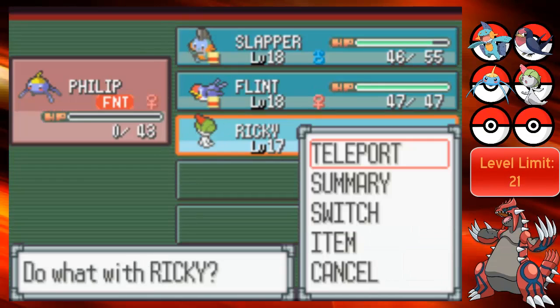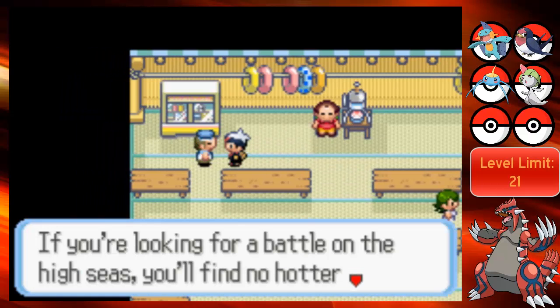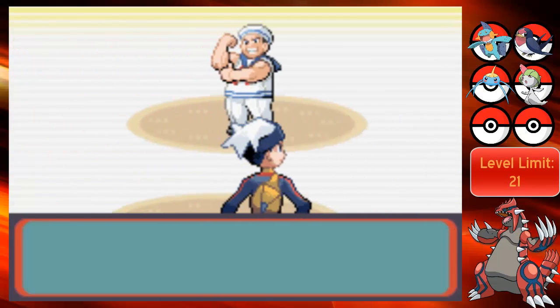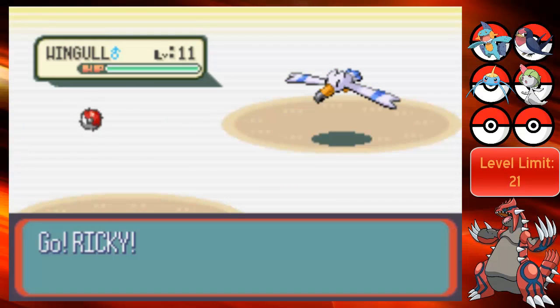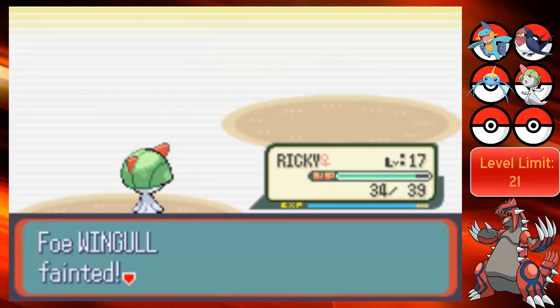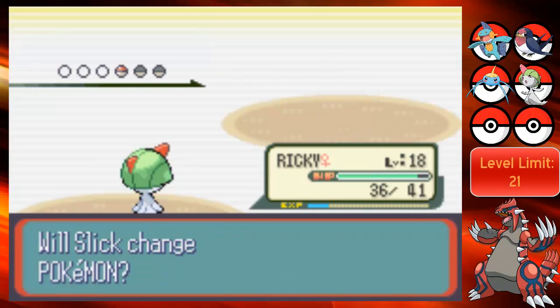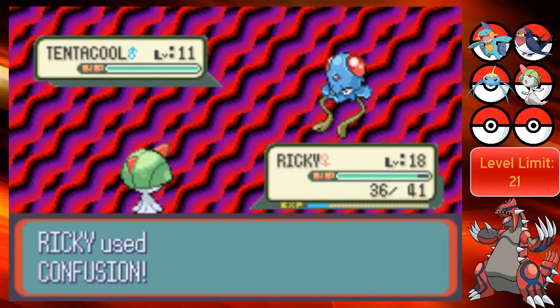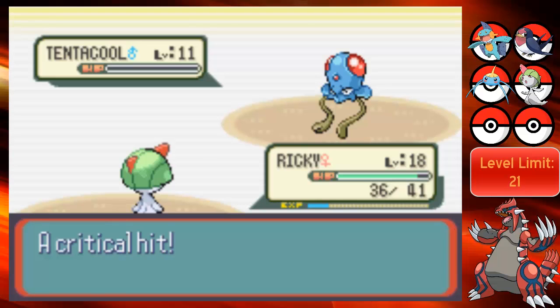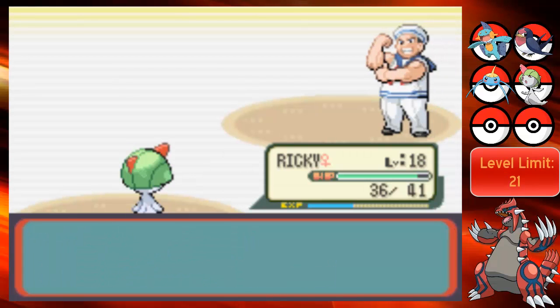Let's put Ricky in the front of our party now. I think we've got one more person in here. 'If you're looking for a battle on the high seas, you'll find no hotter trainer than me, baby.' But you're a fat sailor, you're not hot. Dwayne with his level 11 Wingull - nice and weak. Let's speed this up. And Tentacool - that should die to a confusion. This was pretty easy. I do think we're a bit strong for this area right now.